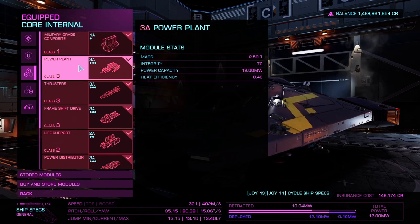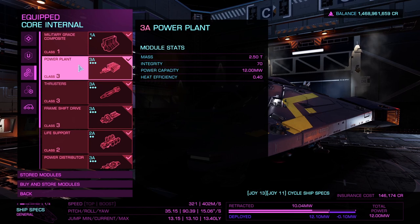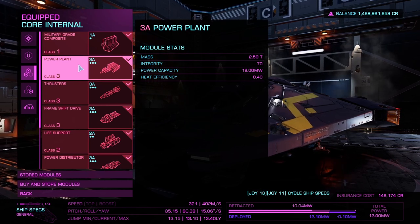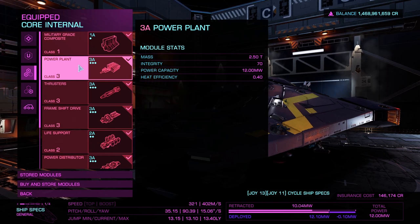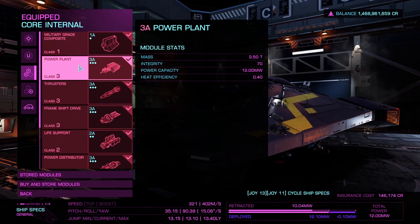Next is the power plant — this is 3A, which is the very best you can get because it gives you the most power capacity as well as being one of the lightest for the power capacity it has. D is the lightest overall, but you do lose out on other stats, so you need to keep that in mind when building your ship.